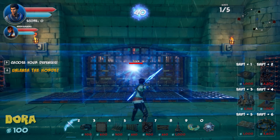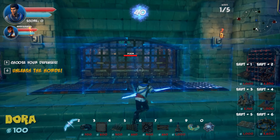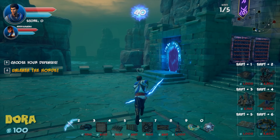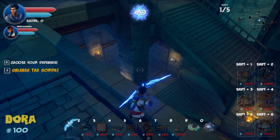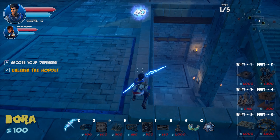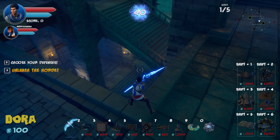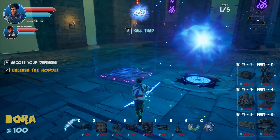Simon explains the beauty of the level: if things go wrong, both players can use the portal doors, pop up by the rift, and shoot down. By that point they'll have earned enough gold to place more reinforcements near the rift.